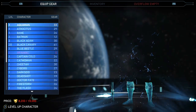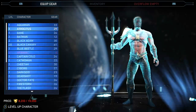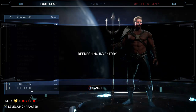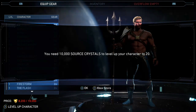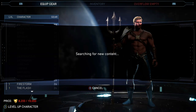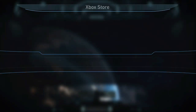As you can see, you can level up — on the bottom left it says 'level up character.' Once you get to 10,000 source crystals you can level up a character. And if you don't have enough to level a character up, you can simply go to the store by pressing the Y button or triangle, and it'll take you to the Xbox store where you can buy source crystals and characters.